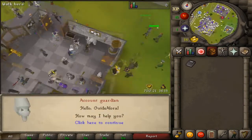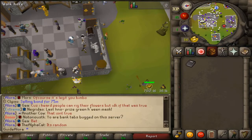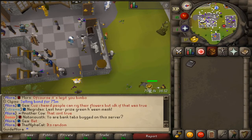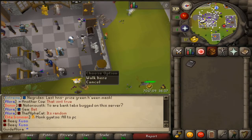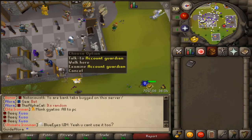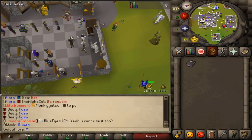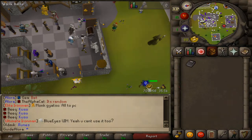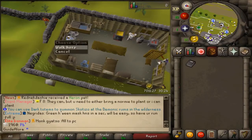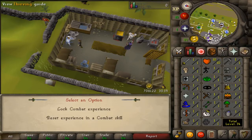Here you have an NPC where you can enable your two-factor authentication to secure your account. There's no bank PIN, but 2FA means no one can get into your account. If you ever need to reset it, type the command and go to the 2FA section — the staff will help you further. We also have an NPC called the Combat Master where you can lock your combat experience and also reset experience.